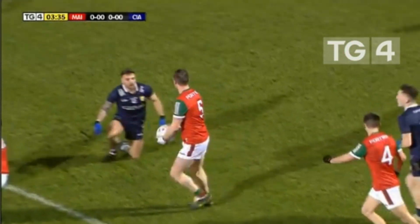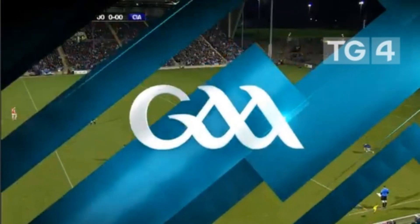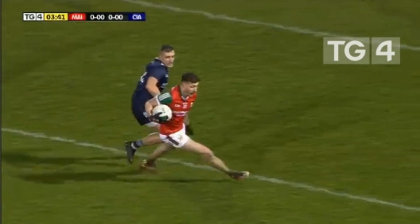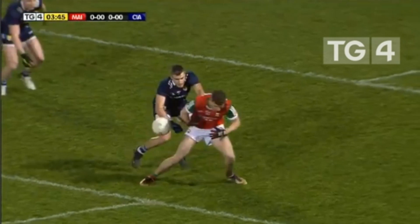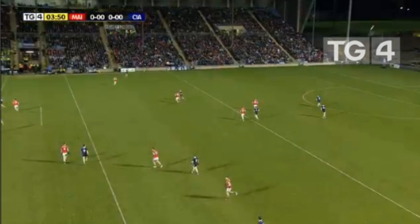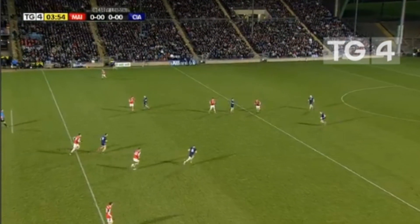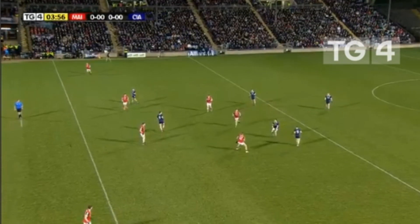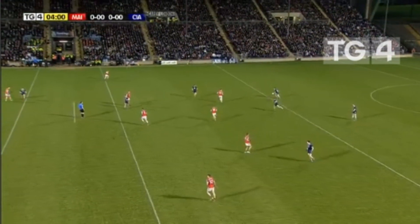McDonough just hesitated — the shot was on with the right foot but he didn't fancy it, took it into contact, and Kerry made a great turnover. Kerry win a free just outside their own half after Jordan Flynn commits a foul. They take it inside their own 45, looking to build from deep. Kerry have two points on the board, having lost the opening game to Donegal and winning against Monaghan.